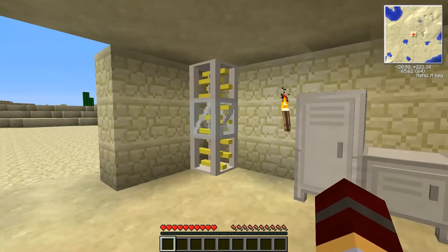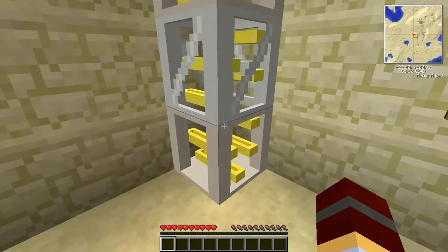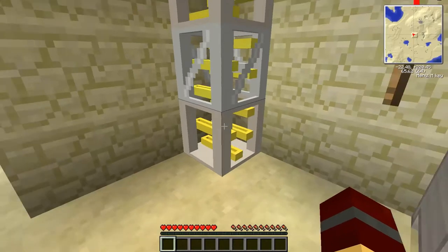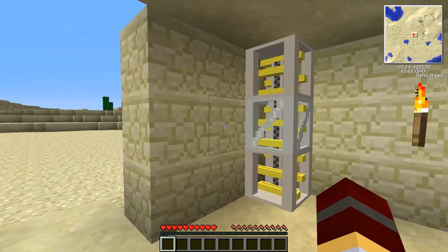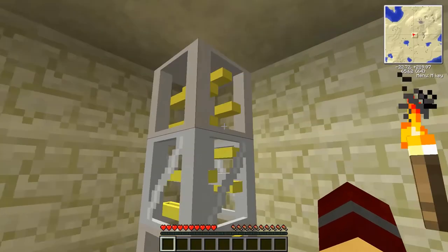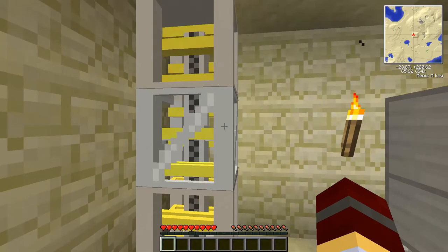Over here is a very cool device — this is an item tower or storage tower. When you click on it, it says Tower, Row 1 of 6. When you click the button it will cycle through — you can see the animation — and move to another row. The tower can be stacked as tall as the world, so you could stack from bedrock all the way up to the sky limit at about 256 blocks, giving you 256 or more rows with three rows per block. That's huge item storage — it reminds me of something you'd see in a bank.